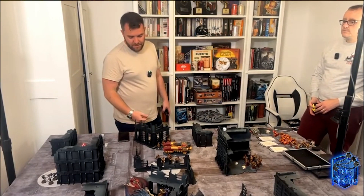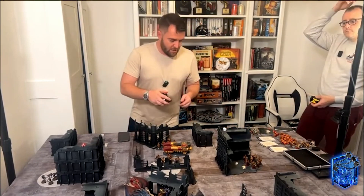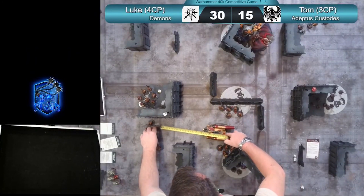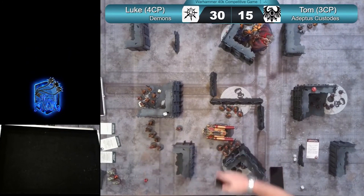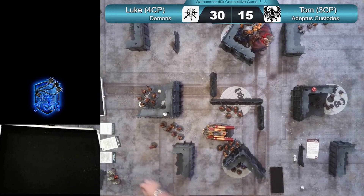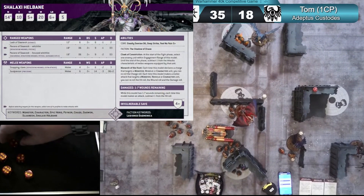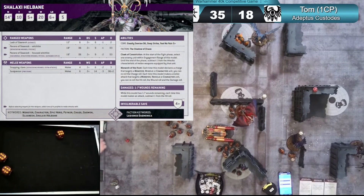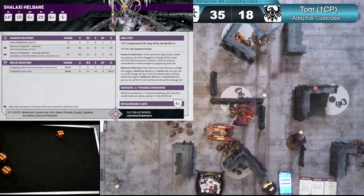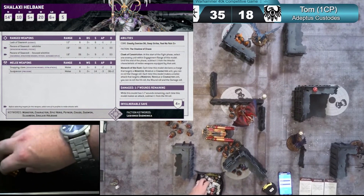They weren't just thinking 'this is how my list plays, off we go.' Instead they were applying their lists in ways that gave them the best possible chance of winning. What is interesting about this game is Tom applies a very different tactic — rather than throwing his guys everywhere with four-up invulnerable saves to pressure scenario early, he starts piece trading with Luke. What Tom wants from this matchup is to draw out those hard-hitting dangerous demons with as minimal points cost as possible. Kill Luke's screen, make sure he has to put those big hard-hitting units on objectives, and then finish them off. Tom starts putting some resources in the middle of the board to draw out Luke and get him to commit the Bloodthirster, the Bellakor, and all that heavy-hitting stuff, then go through and try to win on scenario.